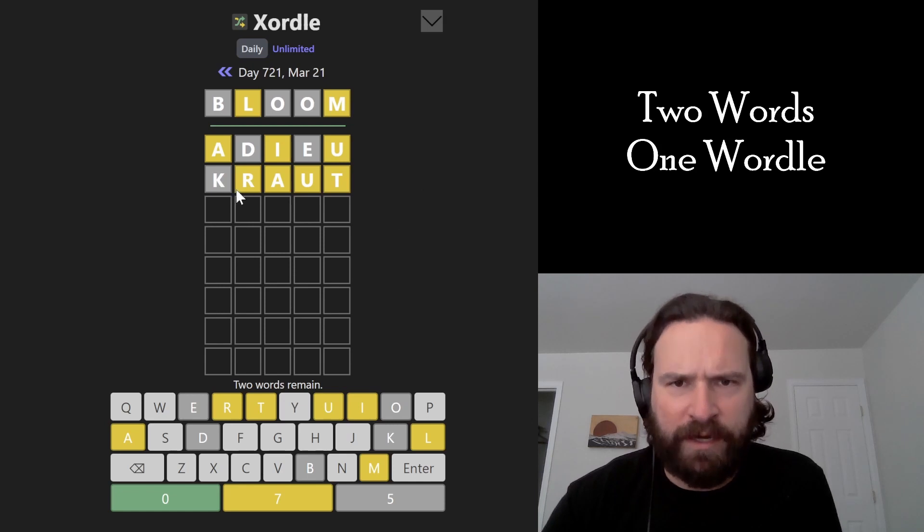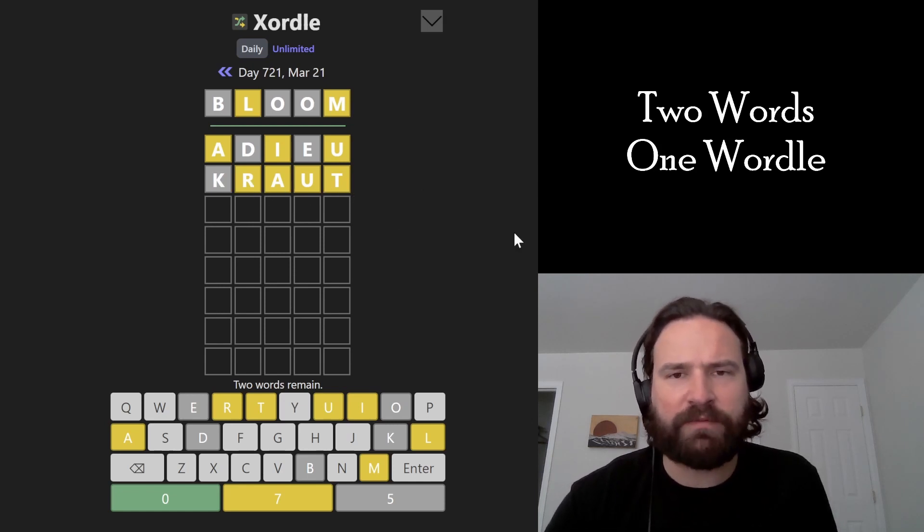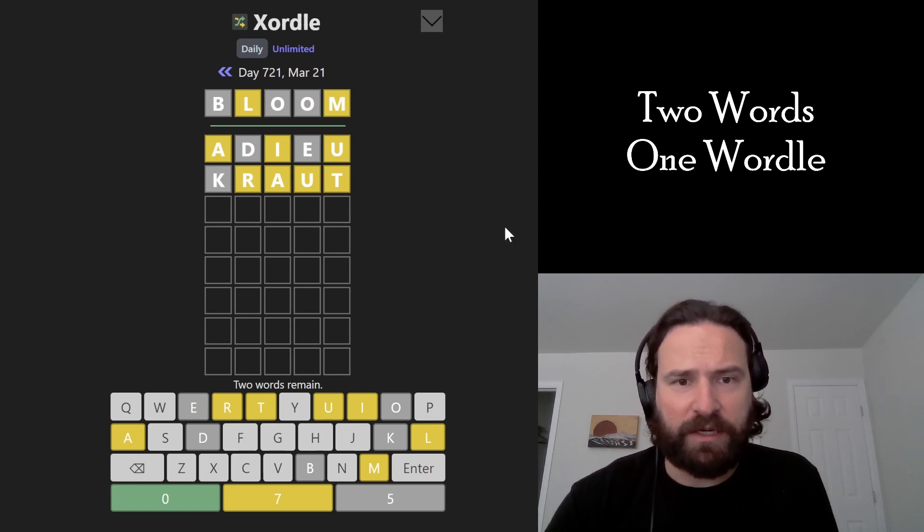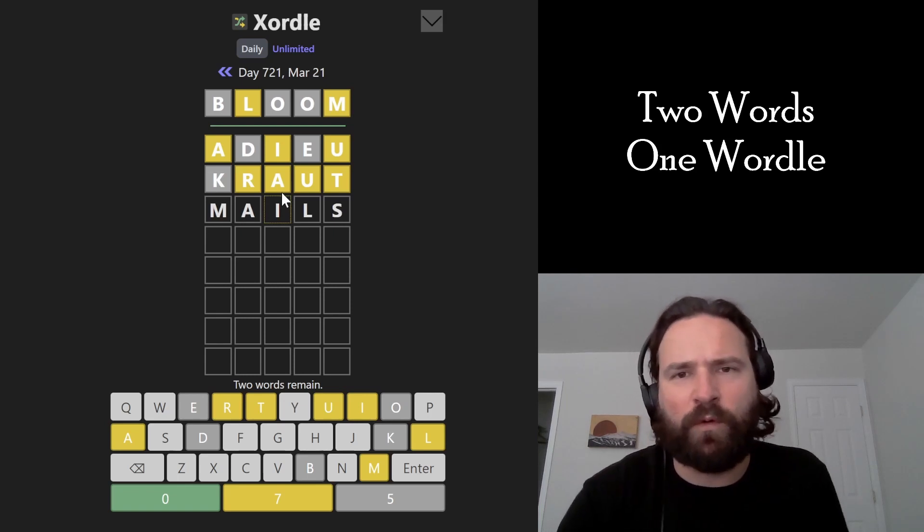All yellows again — not making much progress there. We did get a T and an R, so we are making some progress, but currently we have seven yellows, which is kind of insane, if I'm being honest. I'm going to go 'males', just because it moves four of the yellows around and gets an S involved.